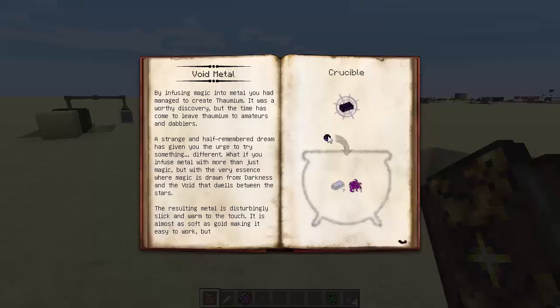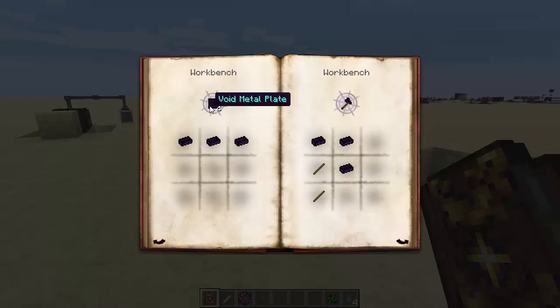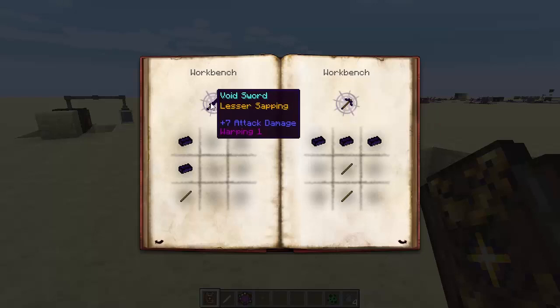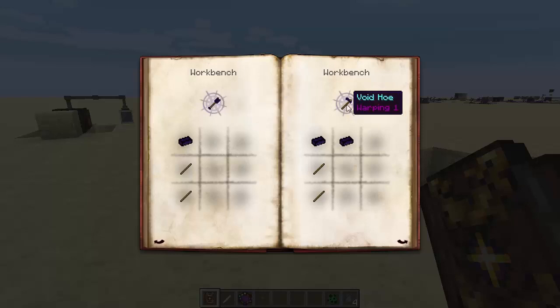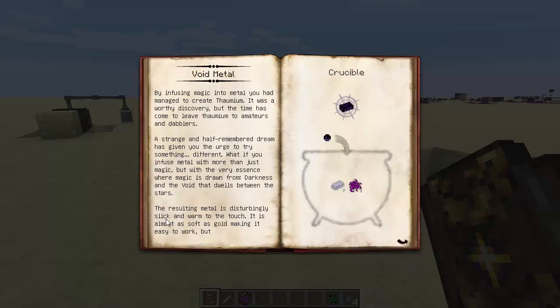Void metal can be made with a void seed, with seven metallum and one vitium. With void metal you can make void metal gears and an iron ingot, void metal plates, void axe, sword, and pickaxe, shovel, and the void hoe. You can also make void helms, void chest plates, void leggings, and void boots.